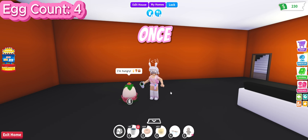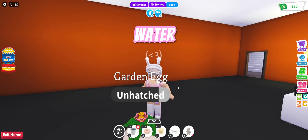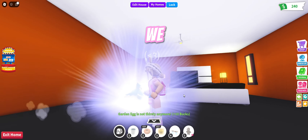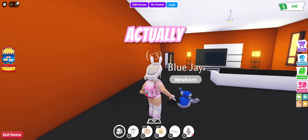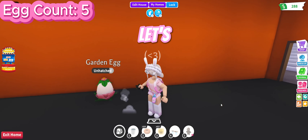I believe we're on the fourth egg and once again we're gonna try our luck with our lucky water. Let's see what we get from the fourth egg. We got a Blue Jay — it is a rare Blue Jay. That's not bad, that's actually pretty good. We've had pretty good luck so far.